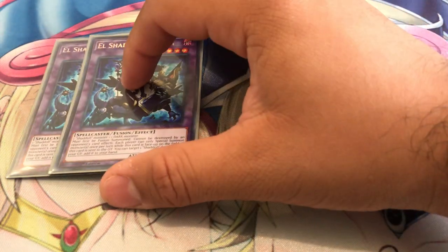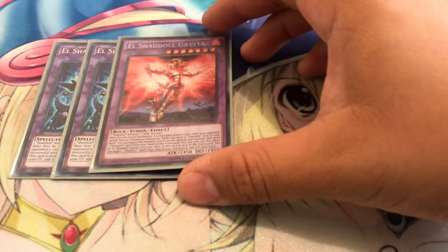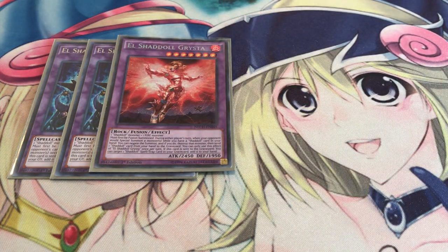Alright, moving on to the extra deck. I'm playing two copies of El Shaddoll Winda — you want to lock out your opponent from special summoning so many monsters, so Winda is definitely a must-have. My best targets for this card are usually one of my Shaddoll monsters and Overtex Quatlus so I can get a pill for free. Just use Shaddoll Fusion, send those two cards, and then you get Tyranno out on the same turn. El Shaddoll Grysta — now that it's more viable, it just negates any inherent summon once per turn, as long as you have a Shaddoll card to pitch.